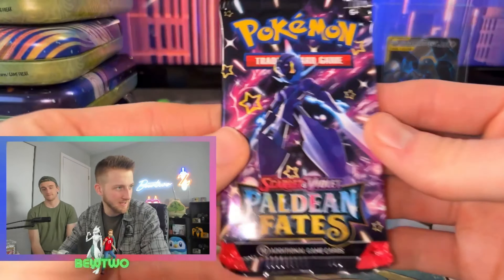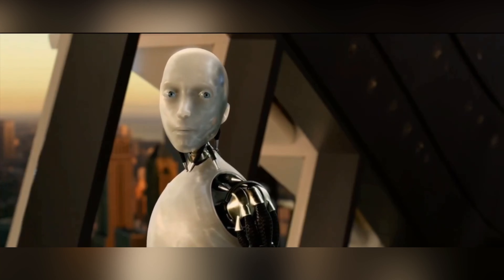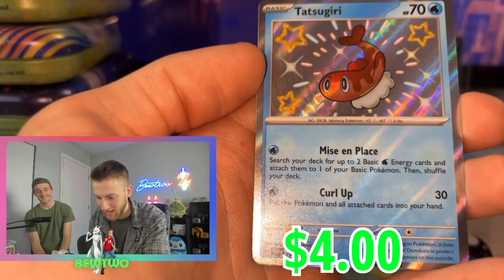Last Pack Magic — come on, can I get what I really want? Charmeleon. Shiny! Yes! Tatsugiri Baby Shiny. That's for sure.